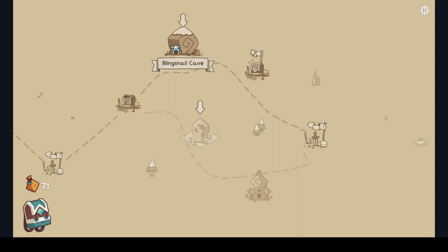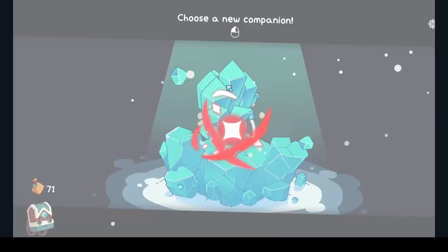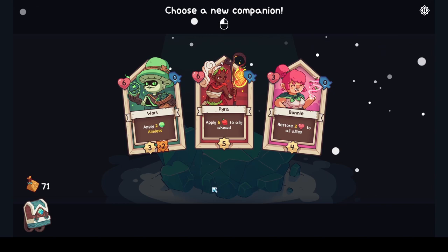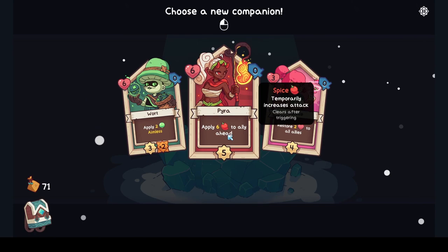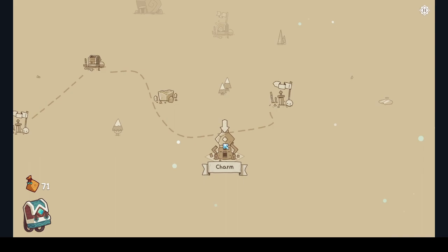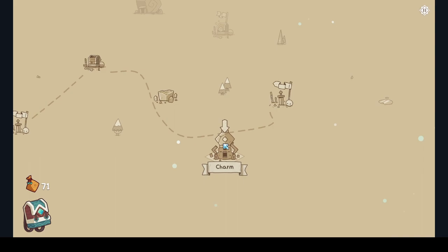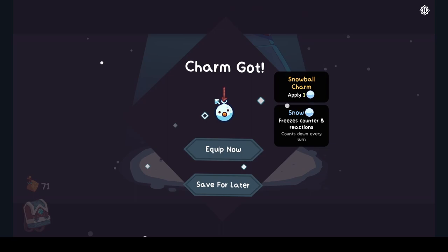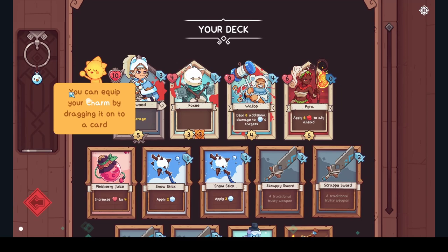I want to know what a charm is. We got Wart, Pyra, and Bonnie. Apply six Spice — temporarily increases attack to an ally ahead. We've got some combos going on here — let's go with Pyra, she's ready to go, welcome aboard! Take a charm: apply one freeze counter and reaction — equip now, save later. Let's do it! You can equip your charm by dragging it onto a card.